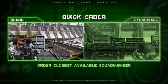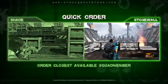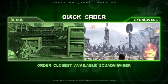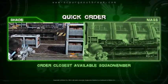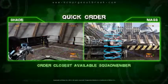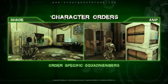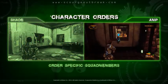The Quick Order System, or COS, allows you to give context-sensitive orders to both player and AI squad members. With one button press, you can give an instant order for the nearest available squad member. But the COS also offers more tactical control, allowing you to give orders to specific squad members as well.